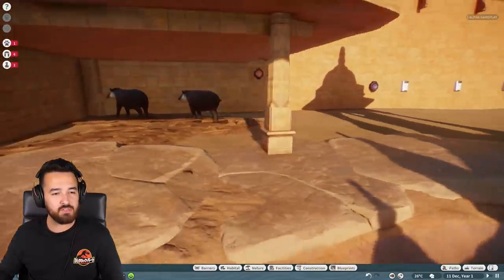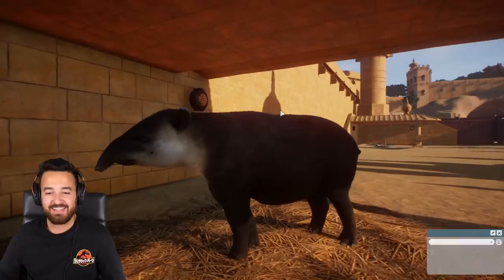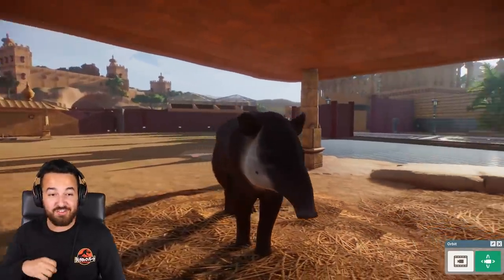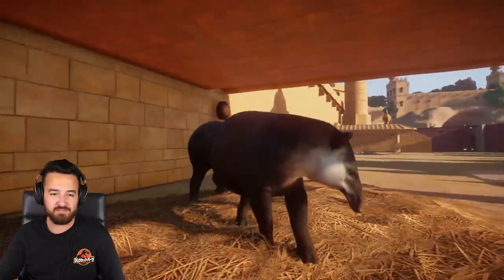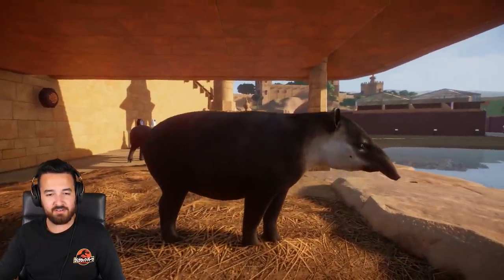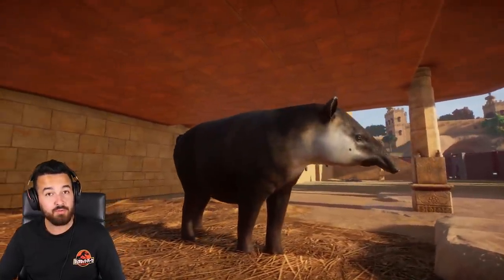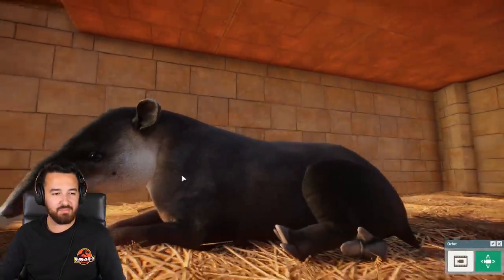Over here we have the tapirs as well, and they have a really sad enclosure. It's really sad. This zoo — the structure and the architecture of this zoo is beautiful, but some of these homes, they need a little bit of love. They do need a little bit of love. So these guys are looking a little sad. I mean, they're beautiful — don't get me wrong, they look beautiful — but I feel like they need a little bit of love.